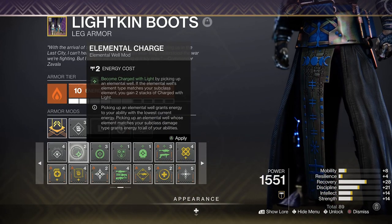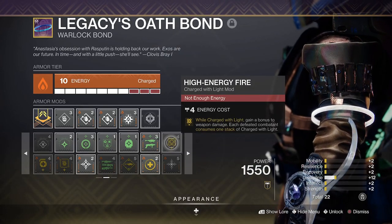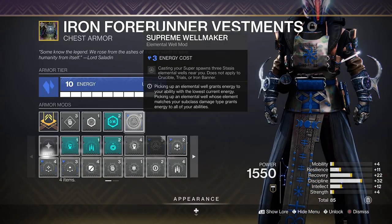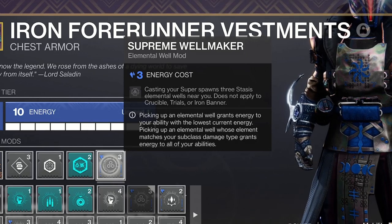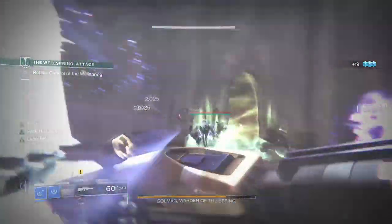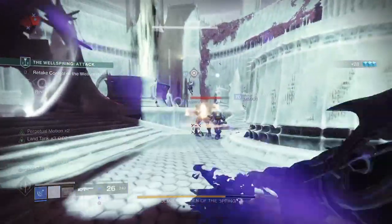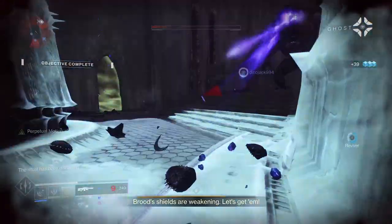If you're running solo and use Elemental Charge, you can add an extra 20% damage with High Energy Fire — but the real kicker is Supreme Well Maker. This by itself is something you should definitely consider using, especially in a fire team. Simply casting your super will create free stasis wells near you. For DPS scenarios you won't be using Behemoth or the Shadebinder, but if you get your Titan bubble bro to use this, they'll drop free stasis wells for you to collect, benefiting not only from Weapons of Light but also Font of Might, which also stacks.